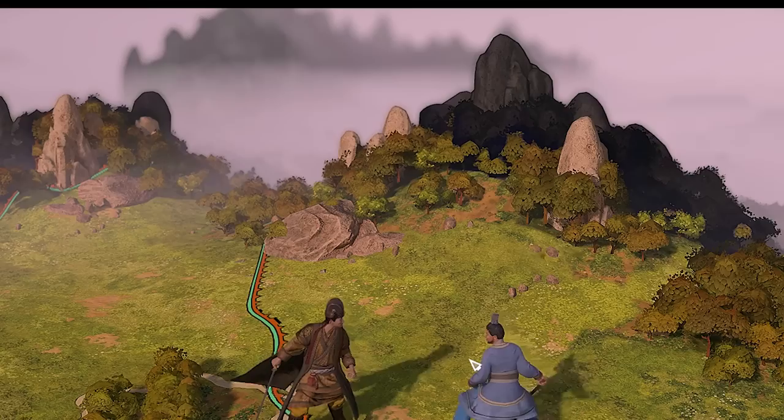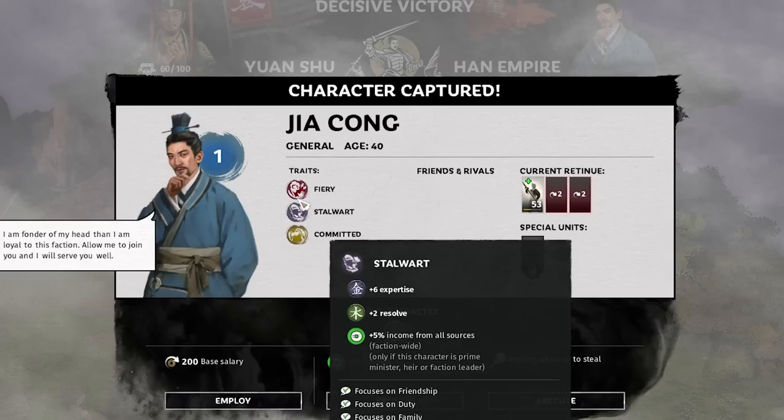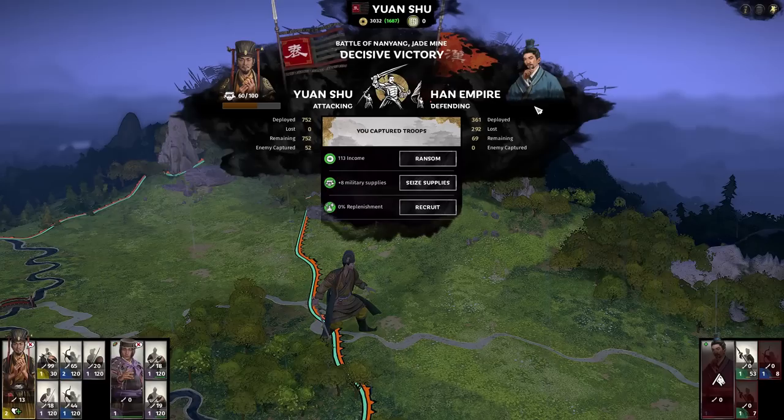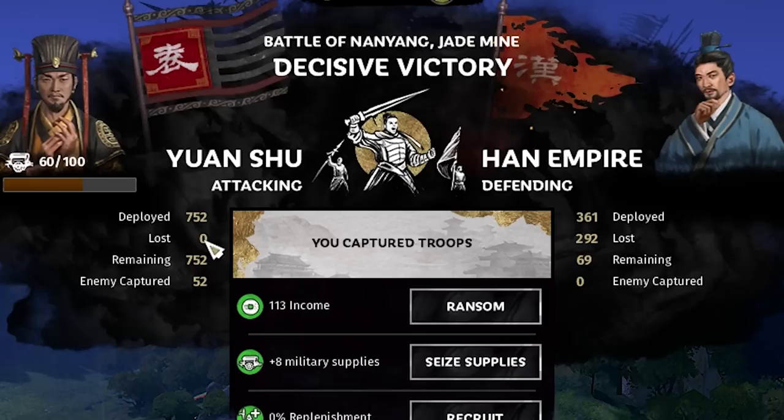We lost like zero units — that is absolutely crazy. We captured Jia Kong and can actually employ him; he's got decent traits and no negatives. Hiring him costs 200 income per turn, so that might work against our strategy. On average in this battle before finding the cavalry kite strat, I'd lose 50-100 units. Best I'd ever done was 20, so losing none is insane.